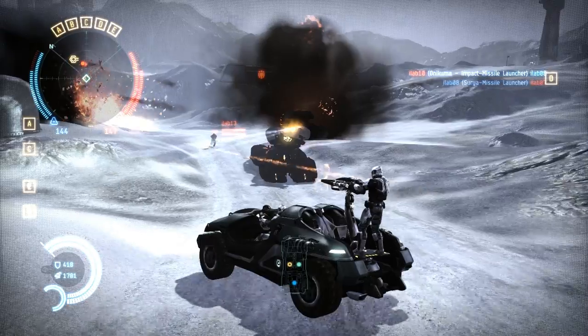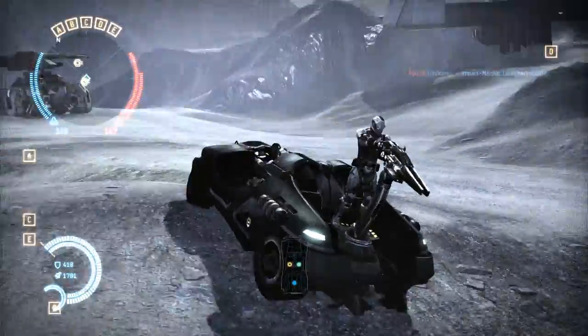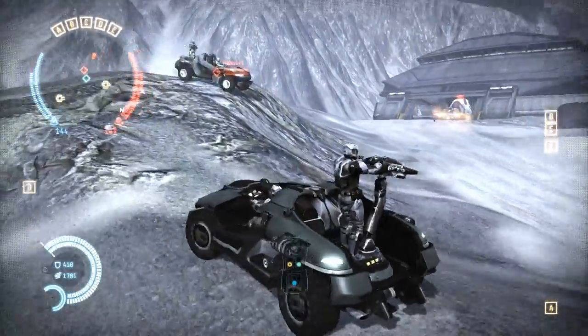There are actually three main classes of vehicles in DUST 514. You've got the LAVs, which are light attack vehicles. These are one of the first things you run into as a player. They're highly maneuverable — they get you from point A to point B fairly quickly with a relatively large amount of agility.